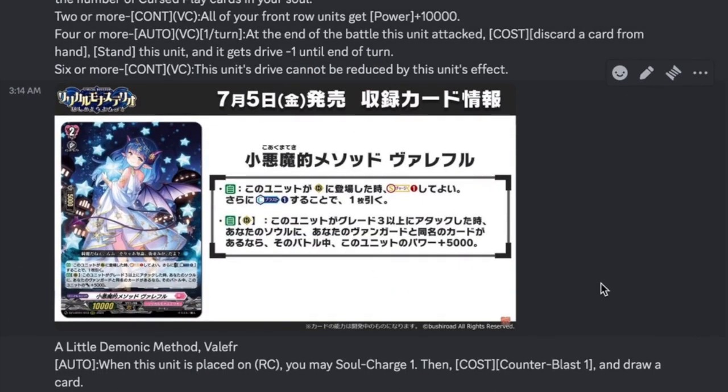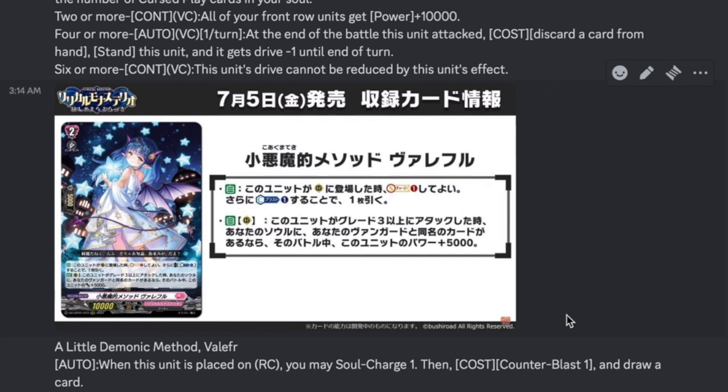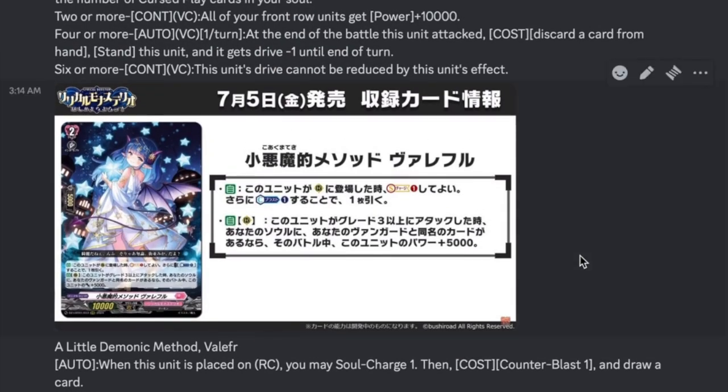Our last card for the day: A Little Demonic Method, Velfir — grade 2, 10k base. Auto when placed on rearguard circle: Soul Charge 1. Then counterblast 1 to draw a card — not a mandatory soul charge, but it lets you draw regardless. Auto rearguard: when this attacks a grade 3 or greater, if you have a soul card with the same card name as your Vanguard, plus 5k power for that battle — so a 15k swing, not bad, and definitely better in multi-attack based decks like Coral who can hit an extra Coral into soul. All around I like Velfir a lot — a good supporting grade 2 for most Lyric Monasterio decks, especially the ones with dress-ups. 3-of for me. Without further ado, that's it for this one. I hope you all enjoyed. I have to go learn how to play Lutetia now — that's going to be an interesting second grade 3 turn. I'll see you all in the next one. Don't forget to like, comment, subscribe, and snap your Vanguards. Bye!